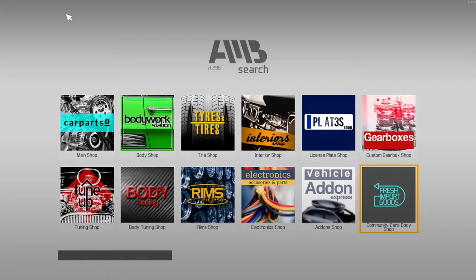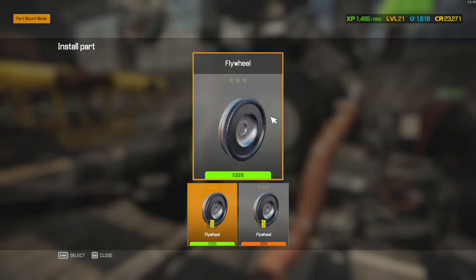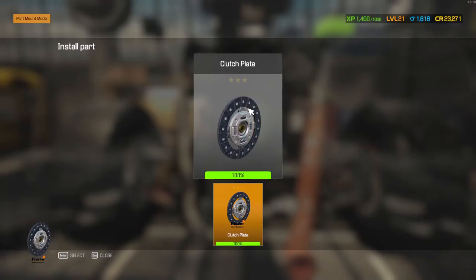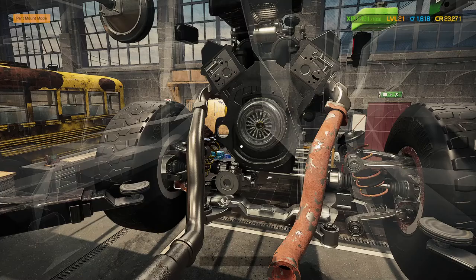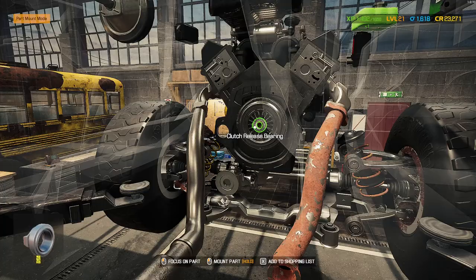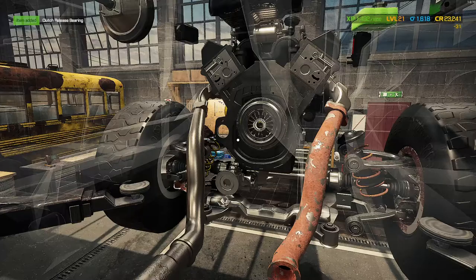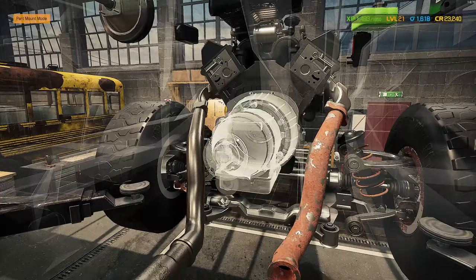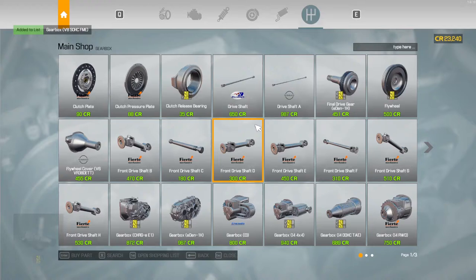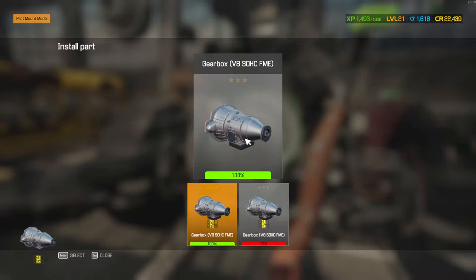Flywheels are quite expensive at 500 credits. The gearbox needs to come out too — no engine work as he requested, but the clutch plate is at 40% so I'll stick in a new one while I'm down this far. For the price, should we just put a new gearbox in? It's only 35 credits for the part... actually the replacement comes in at 891 with my discount, which is less than I expected — I thought it'd be like a grand and a half.